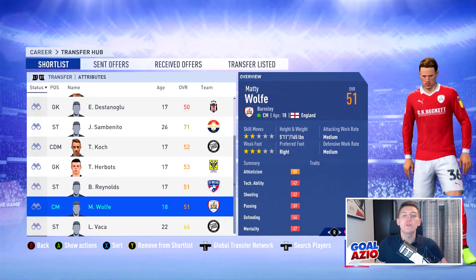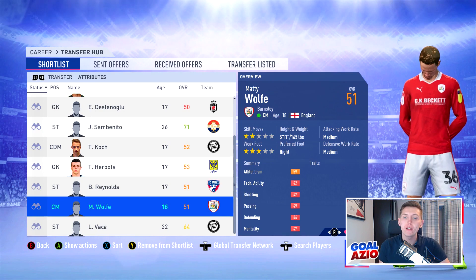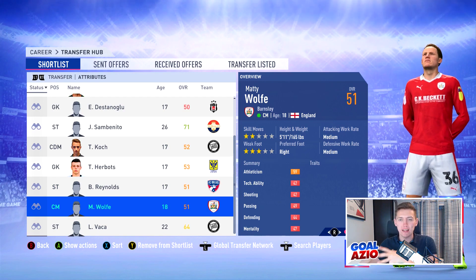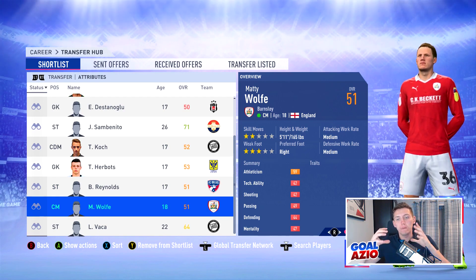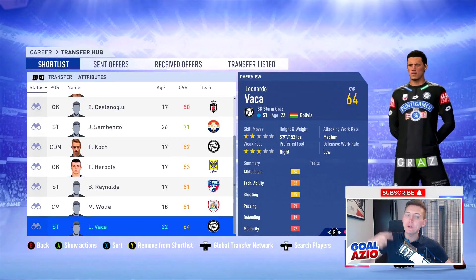Coming next we have Matty Wolfie, who plays for Barnsley — another 80 grand player, incredible. He starts off at 51 rated with 73 potential. What you need to realize with these hidden gem under 100 grand players is that they will grow quite quickly — going from 51 to 60 probably in half a season. Definitely players to check out. Wolfie is an absolutely brilliant player.